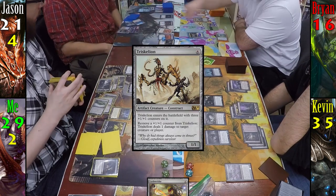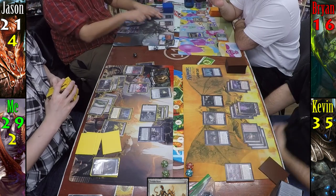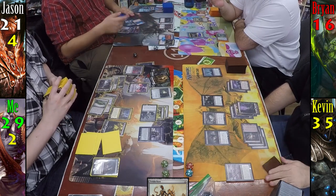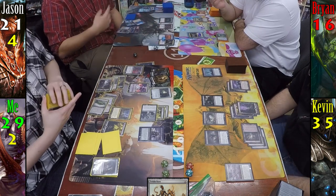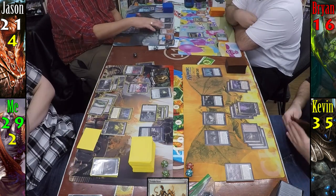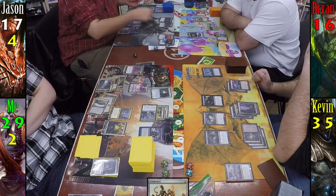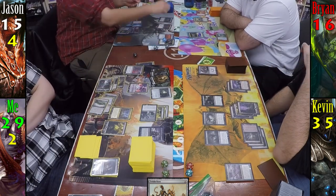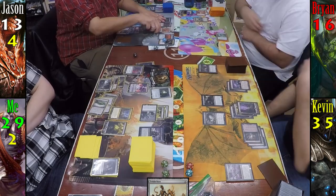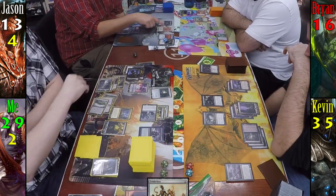Jason then windmill slams Triskelion with Mikaeus, and everyone knows that's an infinite combo. This causes some debate, as Kevin has Massacre Worm and Butcher of Malakir on the field, and we try to figure out whether or not Jason kills himself by going infinite. We go through the motions, with Jason first taking out Butcher of Malakir, which has the added benefit of killing Riku again, which I just find hilarious at this point. He's lost a bit of life, but we realize he can still kill Massacre Worm and go infinite without dying. Knowing when we're all beat, we all scoop and move on to the next game.